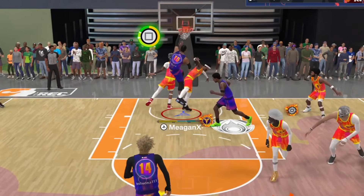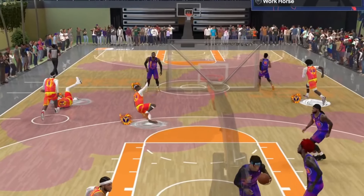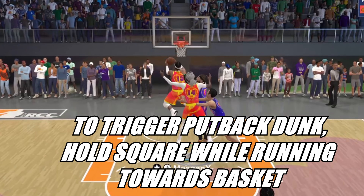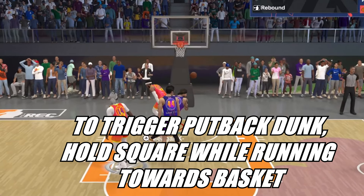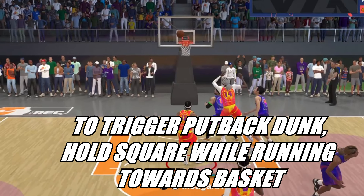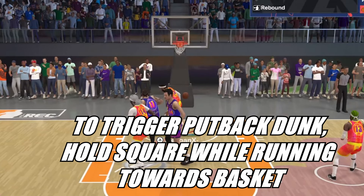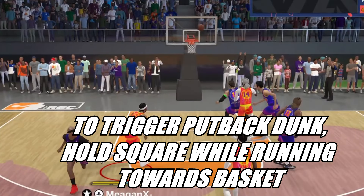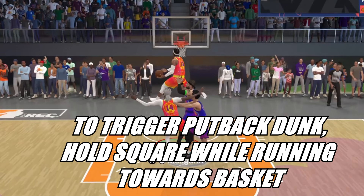If you're struggling with timing lobs or triggering put back dunks, let's talk about it. For put back dunks, the factors to consider are: the tier level of your Aerial Wizard badge, your dunk rating, and your offensive rebound rating. You can still get put back animations with a low rebound — it's all about timing and positioning — but a higher offensive rebound helps. For example, my build has a 70 offensive rebound. Also don't forget your vertical attribute rating, which comes into play with anything involving dunking. Pay attention to the angle you're running at.